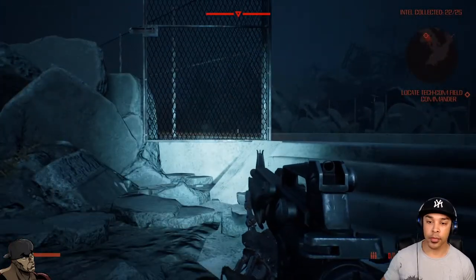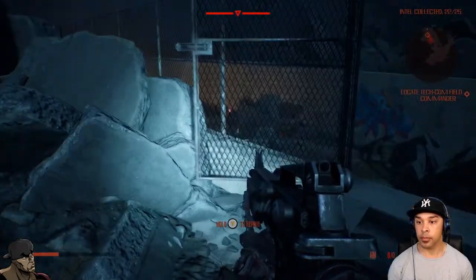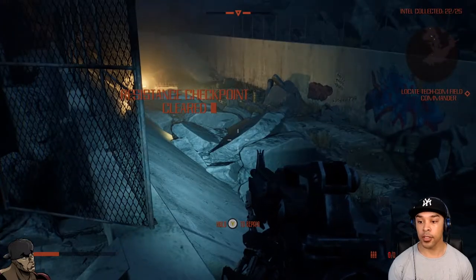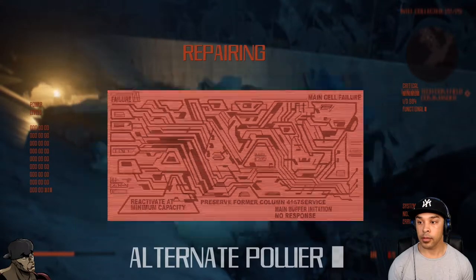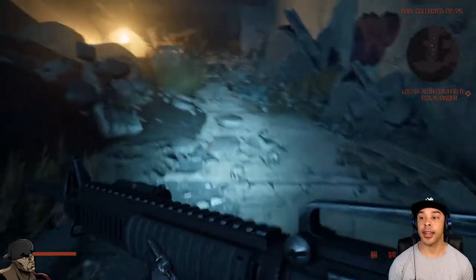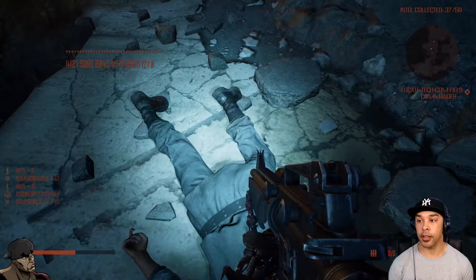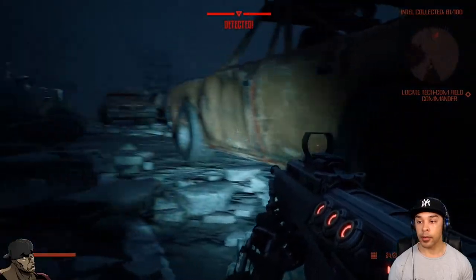How do I throw? I need to throw the bomb. Did I get them? I did — awesome. Hold Y to repair — that is cool, I like that. I've got no ammo but the thing is I can just pick up their ammo, right? Take all — yes, that's what I'm talking about.